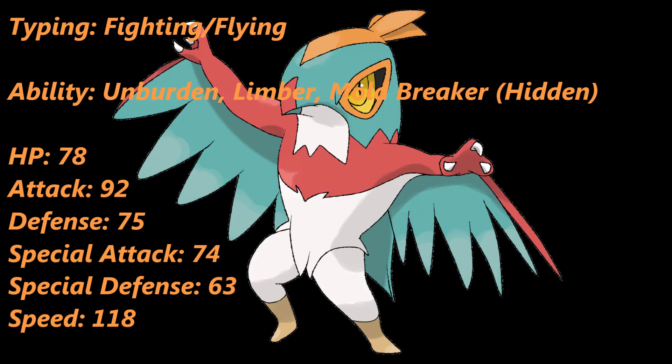The type combination it has is Fighting and Flying. With that, you do have some weaknesses you need to take note of. Most notably, you are weak to Flying, Electric, Psychic, Ice, and Fairy. Those are five very common offensive types used in battle, so you need to watch your ass. However, and this is a big however, you do have an immunity to Ground, a resistance to Fighting, Grass, and Dark, and a four times resistance to Bug. That's actually pretty solid.